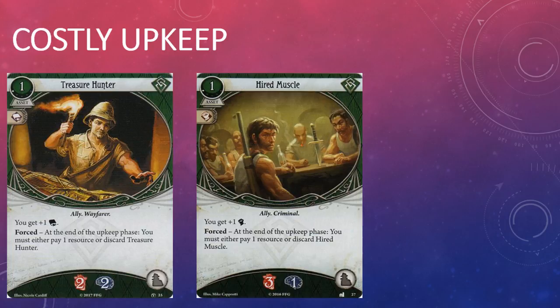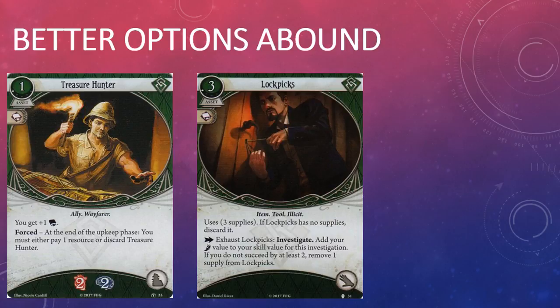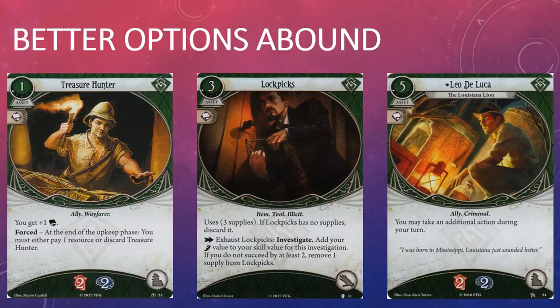Treasure Hunter is saddled with the same upkeep cost as Hired Muscle, which means it's unlikely to see much play in my rogue decks. Plus one intellect is better than plus one combat since intellect helps you gather clues, which typically brings you closer to achieving your win condition. That said, outside a few effects and treachery cards that force you to investigate with intellect, rogues are probably better off purchasing Lock Picks, which cost the same amount of experience points but provide a much greater bonus during investigate actions. Treasure Hunter also happens to be in the same class as Leo De Luca, who is really going to be the first choice of most rogue players.